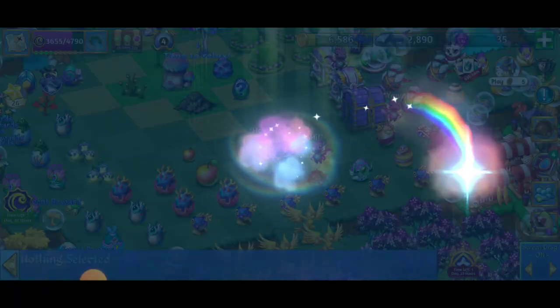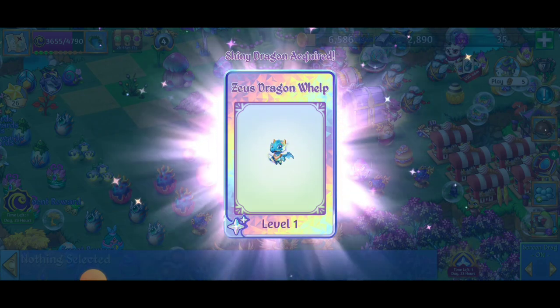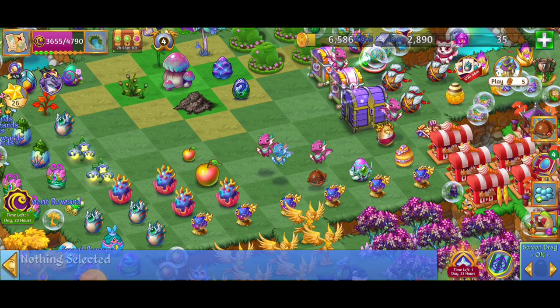So I'm going to be able to make a 10 merge there. And we got a Shiny! Even though I don't have a Shiny Days event or a Shiny Dragon event, we're still acquiring the Shiny Dragons. And there we just got a level one Zeus Dragon — that's what I'm talking about.